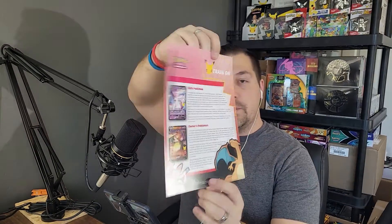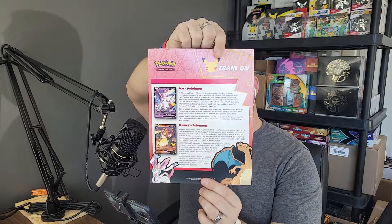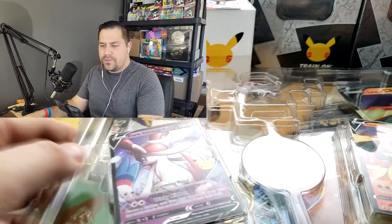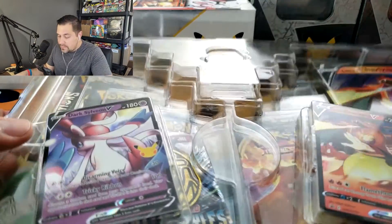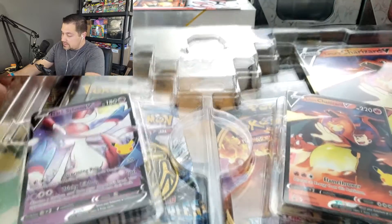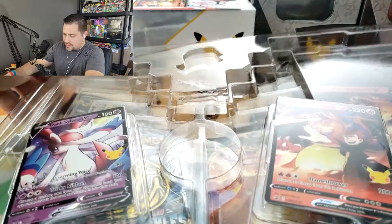We got this little thing to read. This thing to read here - I only showed the back because the way it was actually folded up, a similar thing in the Walmart tins that were exclusive as well. So same kind of information, talking about the Dark Pokemon - that Dark Sylveon, and then also the Owner's Pokemon for the Lance's Charizard.